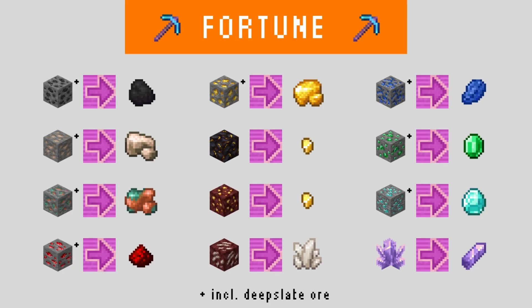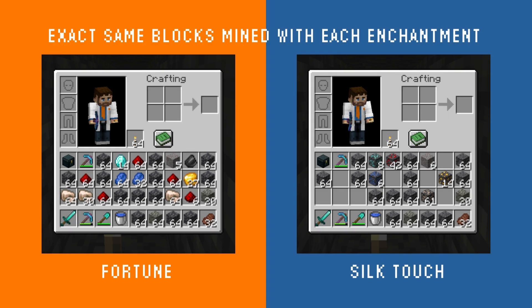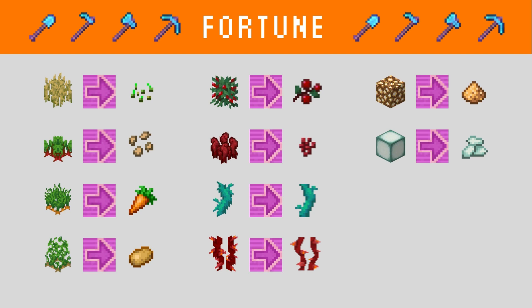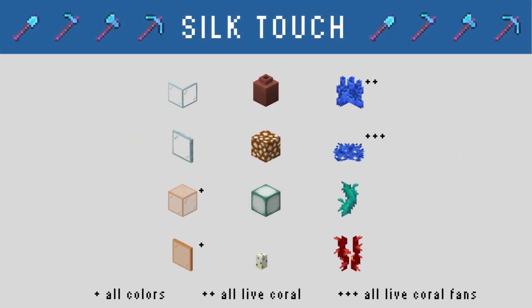Now let's turn to the Fortune pickaxe. This is the most well-known application of the Fortune enchantment, and for good reason. All of the valuable minerals can be obtained at much higher rates thanks to the Fortune pickaxe. Last but certainly not least, we have the Silk Touch pickaxe. When mining, players often collect their ore blocks with Silk Touch, as the numerous drops produced by Fortune can quickly clog up inventory space. Mining with Silk Touch is also great for getting stone or deepslate instead of their cobbled variants. The Silk Touch pickaxe is also used for obtaining live coral blocks, crimson and warped nylium, and the three types of ice. Fortune and Silk Touch also affect some blocks which can be broken by any tool.